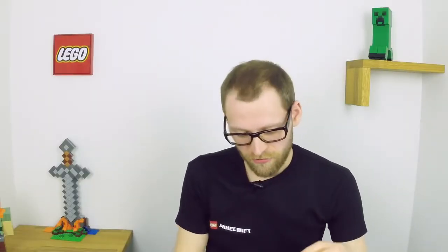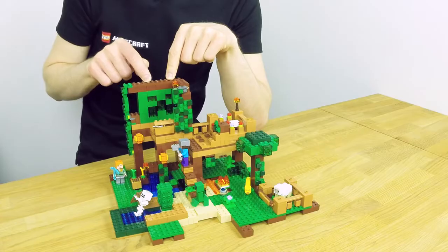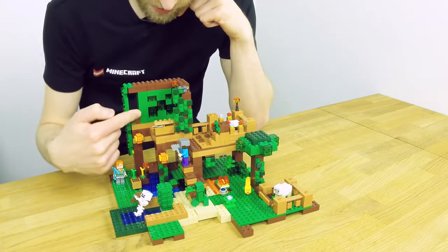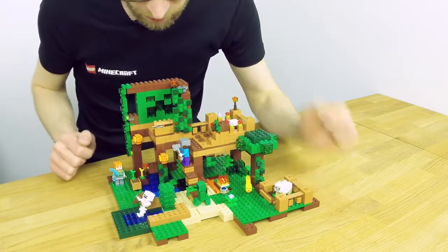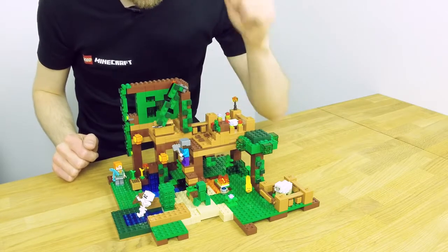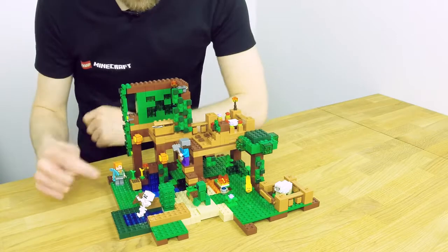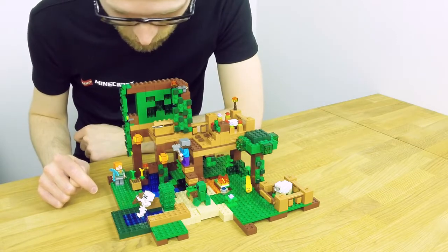If you don't mind taking off a few parts of the tree house, you can actually make a really cool rebuild. If you want to build something else, look into the building instructions and you'll find a way to build this nice creeper face — this creeper wall. There's a secret entrance; we just move through the vines, and on the ground you can also see some cool stuff going on.